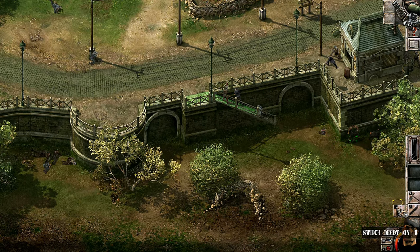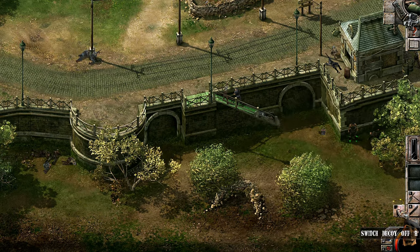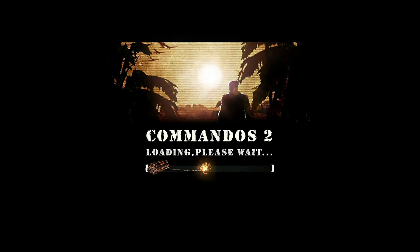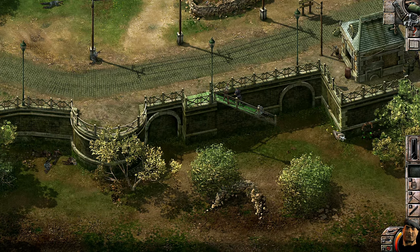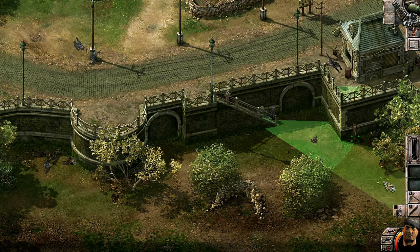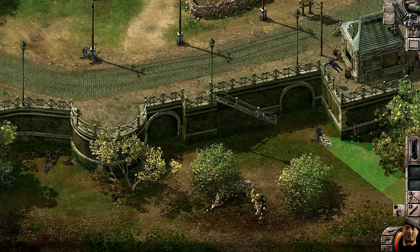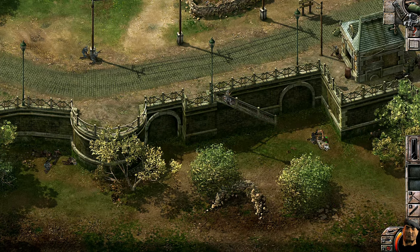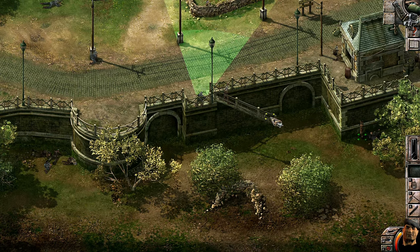Let's use the decoy — place it here and attract somebody's attention. Interesting, he didn't come running at first, but now the officer comes, which works just as well. Wait for him to look the other way, quickly gather up the equipment and the officer. Now we're going to kill this remaining guy — he should be within punching or even knifing range.